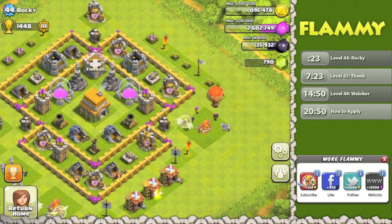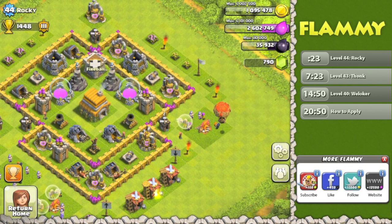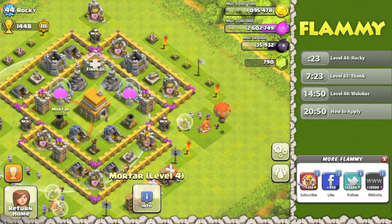What does that allow you to do? It distracts the giants and really slows them down. The major advantage there is that these splash damage buildings are going to start doing a lot of damage. Now let's look at the actual placement of buildings.